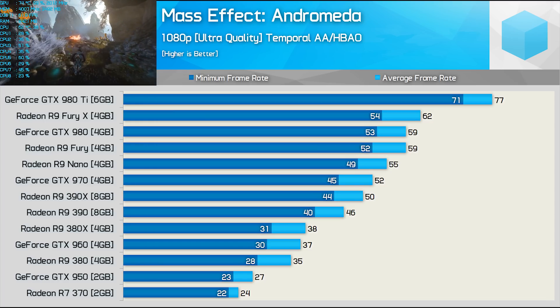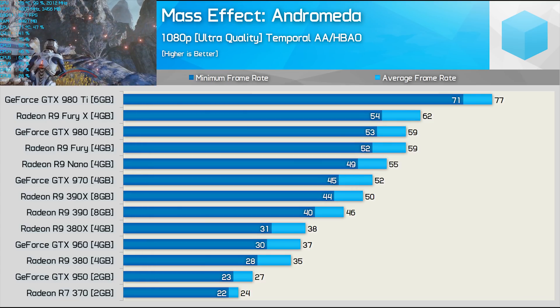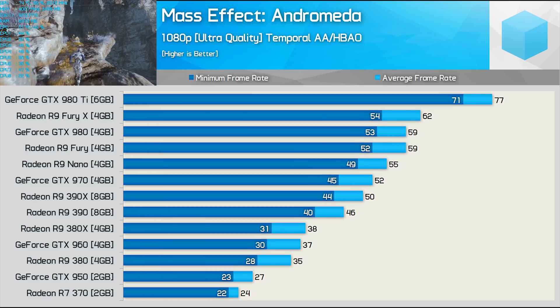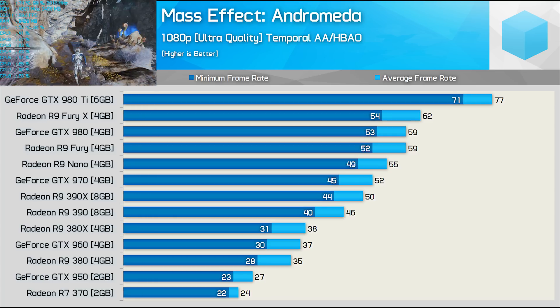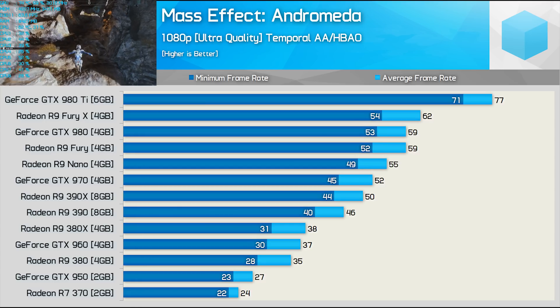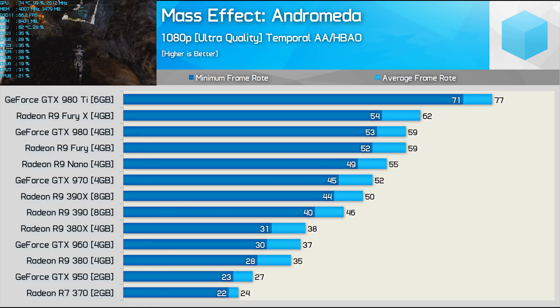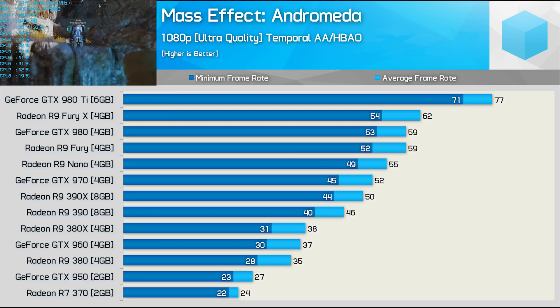It's not often you see the GTX 970 beating the R9 390X with ease, and that's the current situation here. The same is true comparing the R9 380 to the GTX 960 — the GeForce card is a whisker faster and just able to deliver playable performance at 1080p using the ultra quality settings. The same can't be said sadly for the R7 370 and GTX 950.